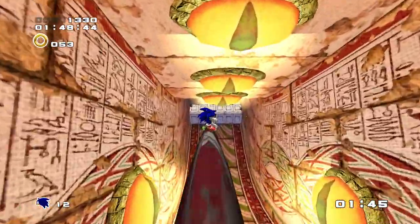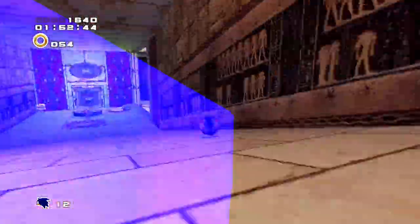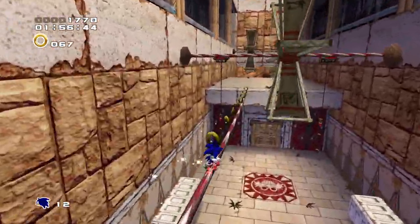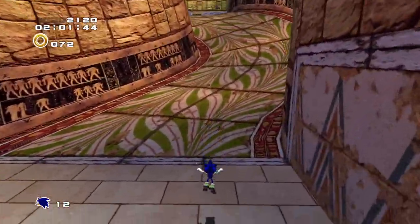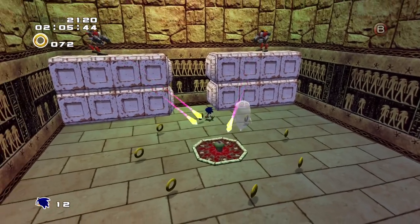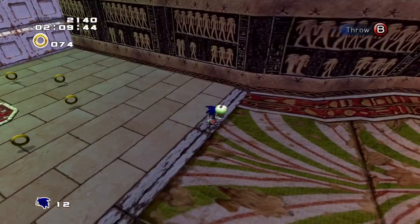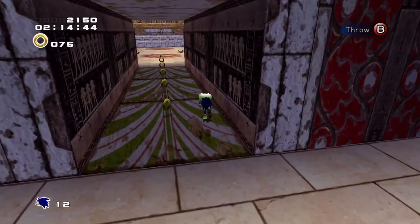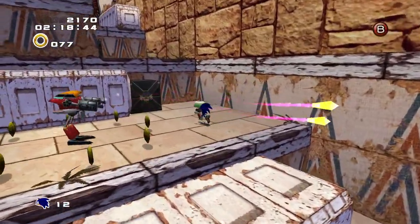It's really cool to see that Gamma, in a way, sort of makes an appearance in this game. Also, blink and you miss it — there's a Big the Cat cameo right there. Speaking of ways that Gamma sort of makes an appearance in this game, Tails' gameplay is not at all like Tails' gameplay from the first game. It is much more like Gamma's gameplay in that it's a mech stage where you have to go around and shoot a bunch of different enemies.